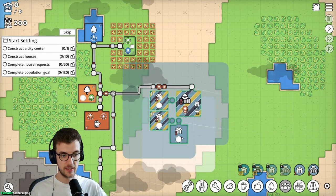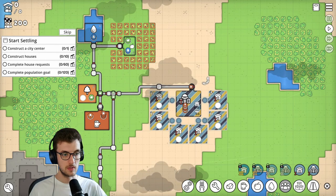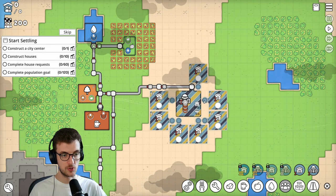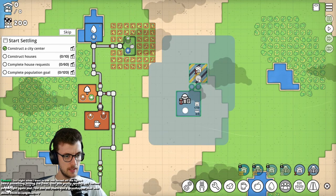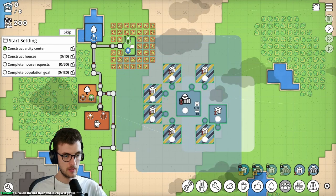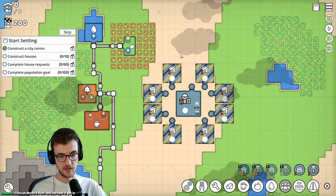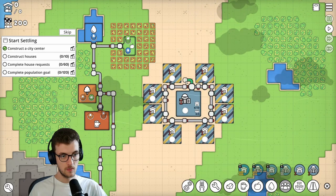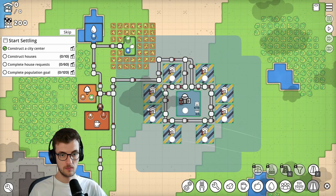Putting the city centre down creates more space for houses. Let's make it look quite nice - this looks quite even. I'm going to build that one, and move the roads. That road's too short. I can go to here - wait, now this road's too short too. I've not done a good job of this. How do I link this up? I think it needs to go on the corners. This looks so much better than before, and this is the path in and out up the top.